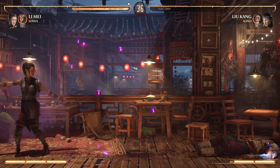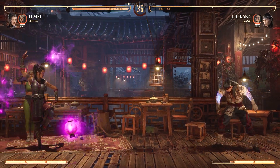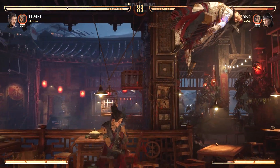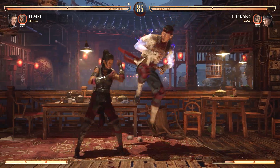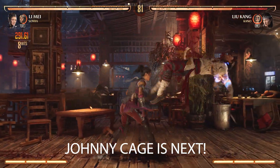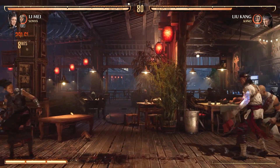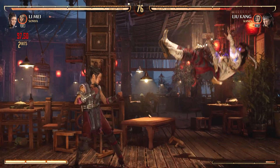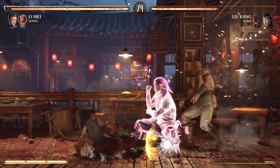And there you guys go, a simple combo to get you started. Again, this is no way the best combo out there, but it's a small combo that is very reliable and consistent. Li Mei has a lot of potential and seems to be very easy to play as. You can't go wrong picking her. Subscribe to stay up to date. Y'all know I'll be making guides step by step once the game is out. So with that, I'll see you guys next time.